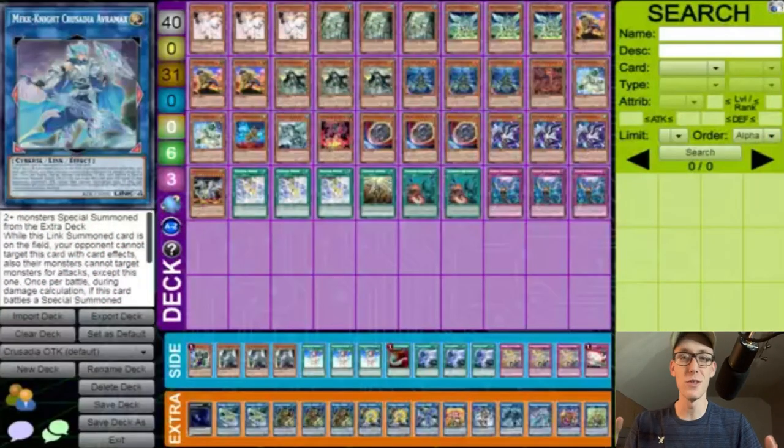What is good guys, this is Charles from Team COG coming at you with a 14th place Crusadia decklist. I was able to get a hold of Man Michael who gave me his decklist from the Yu-Gi-Oh Extravaganza Advent — the 14th place go-second big monsters OTK decklist. A huge shout out to him for reaching out and allowing me to share this with you guys.